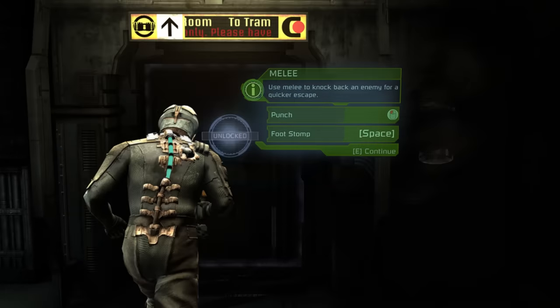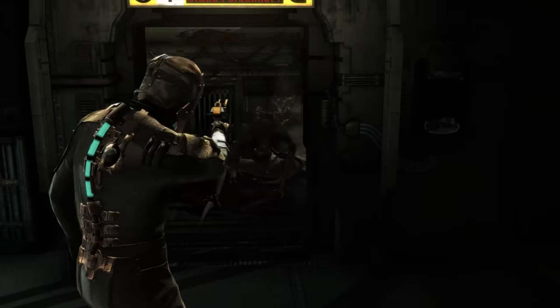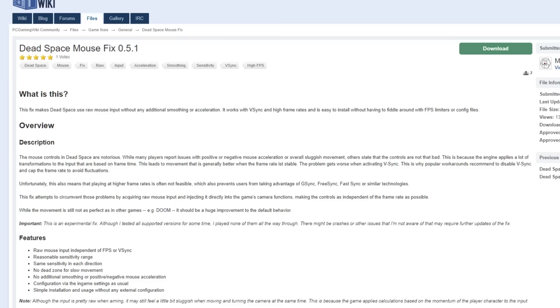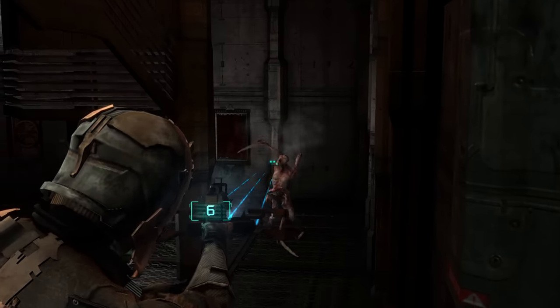If you leave V-Sync off, you might run into even stranger problems, like not being able to go through one of the first doorways in the game. So do you want 30 FPS with awful input lag, or do you just want kind of bad controls with the game going haywire? I'd recommend neither. Download the Dead Space mouse fix and most of your problems go away. Turn off in-game V-Sync, force it with your driver control panel, then cap it at 60.